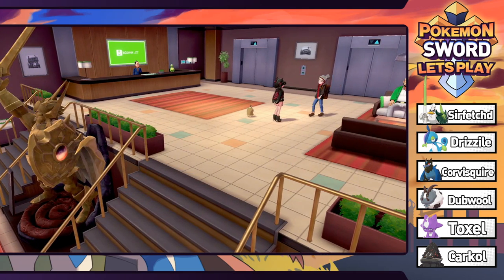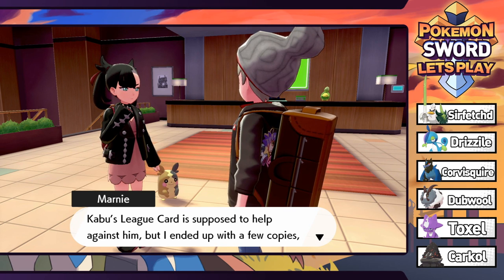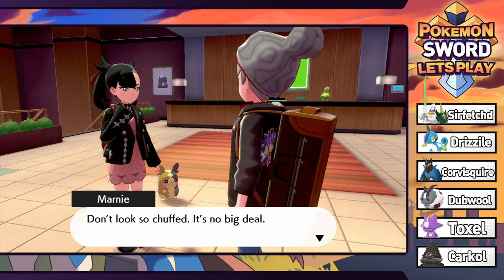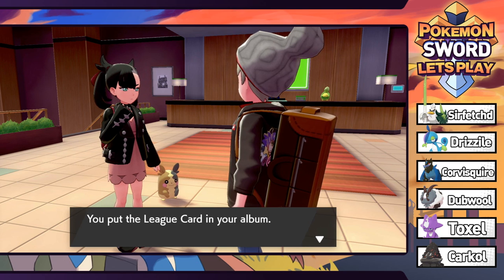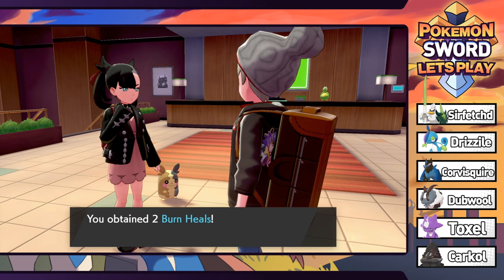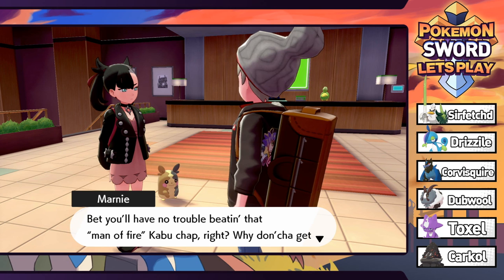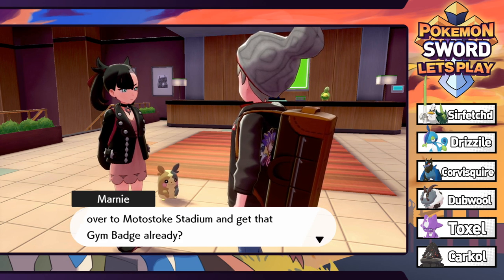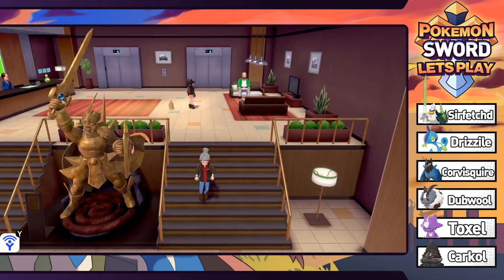Morning, Hayden! Marnie says our friend Hop already went off to challenge the next gym. She ended up with a few copies of Kabu's League card so she'll give us one. She also gives us two burn heals - a little something for our battle yesterday. That should be helpful in the Fire gym. She tells us to get over to Motostoke Stadium and get that gym badge already. Alright - time to get that gym badge.